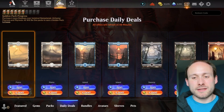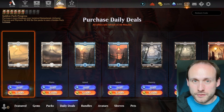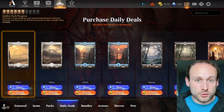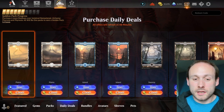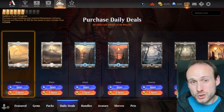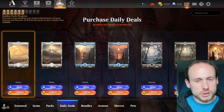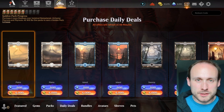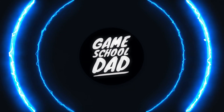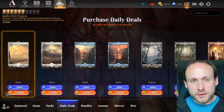Let's take an in-depth look at the daily deals in the Magic Arena store, because we can get so much value from this — whether it's free gold, free gems, discounted draft tokens, or discounted packs. They all come up at different times, so let's talk about when they come up, which ones you should spend your gold or gems on, and whether it's better spending gold or gems on those particular things.